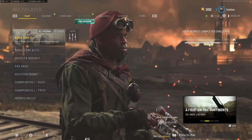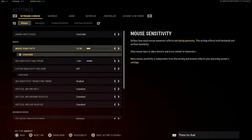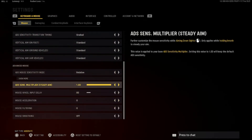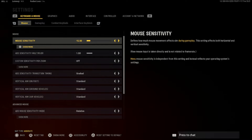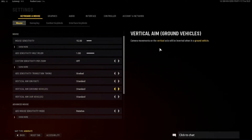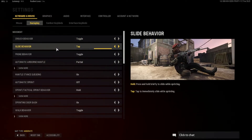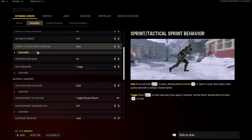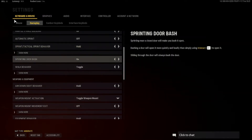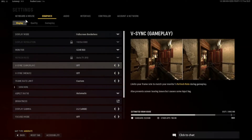I got Prestige 1 yesterday. Here are my settings. For KBM, the main thing I have changed is the sensitivity — I used to use 15, I think default is 12. In gameplay, my slide behavior is set to Tap and my tactical sprint is on Hold.